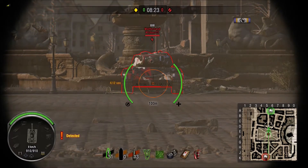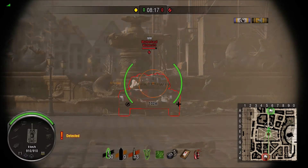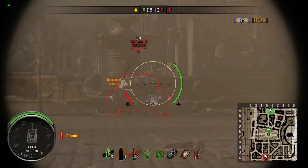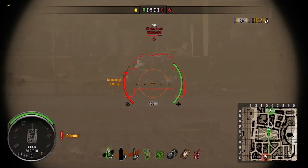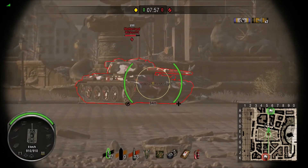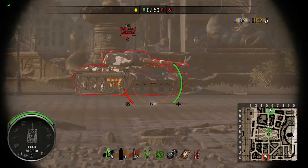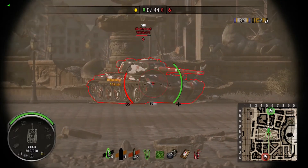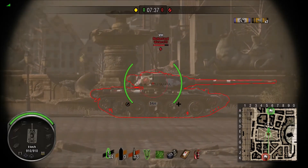Upper glacis — bounce. Lower glacis — straight in. Mantlet shot — not a chance. Cheeks — absolutely no chance. Commander's cupola — straight in. Do remember it's on the right hand side as you look at the tank, not the left. There's that dust storm — I'm just going to get in a bit closer. Angled upper plate — no chance. Angled lower plate — no, we can't get penetration when that's angled. Side shots are going to be no problem whatsoever.